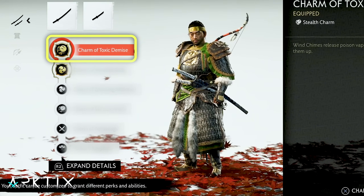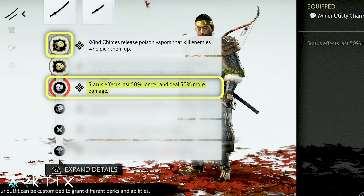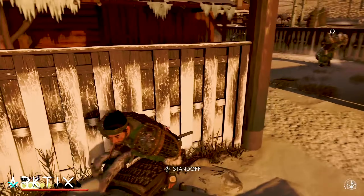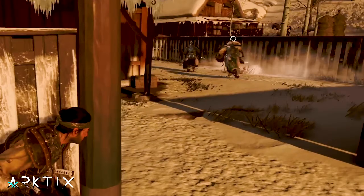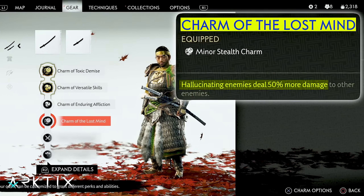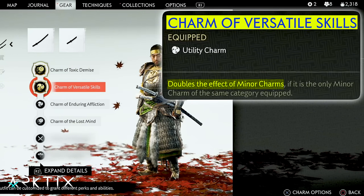But either way, alongside Toxic Demise, you'll want Enduring Affliction to extend the length of status effects. Primarily, that's going to be helpful when using the hallucination darts on the blowgun to make your minion fight longer, and you can make them fight harder with the Charm of Lost Mind, especially when you equip Versatile Skills to double its effectiveness.